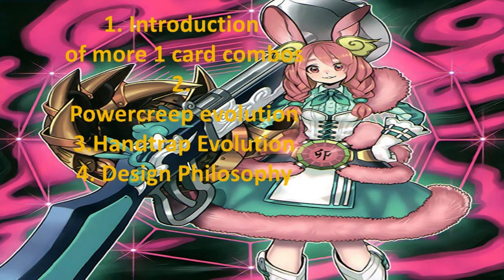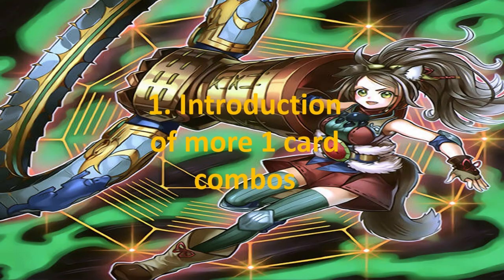The four points I'll cover are: one, introduction of more one card combos; two, power creep evolution; three, hand trap evolution; and four, design philosophy. Let's start with point one: introduction of more one card combos.